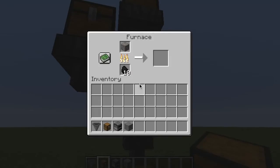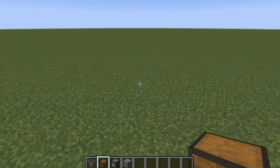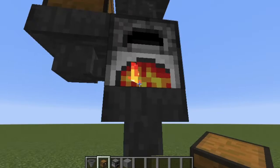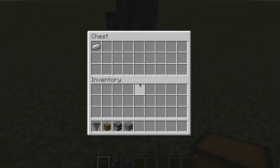And as you can see, this is automatically smelting, and I can just run around and it will still smelt everything and then put it down into this chest.